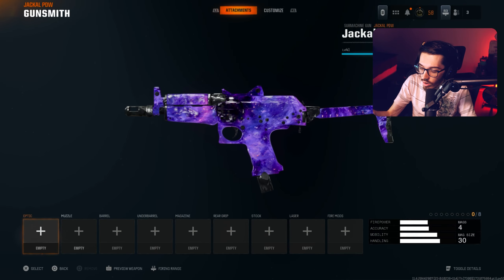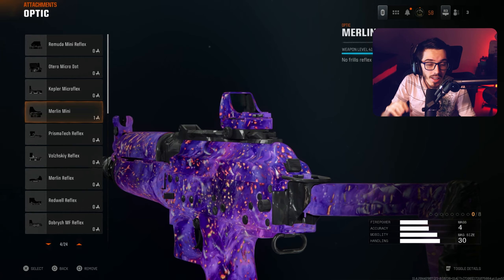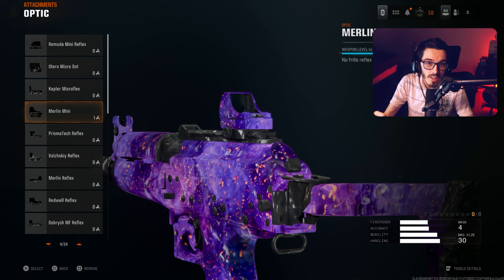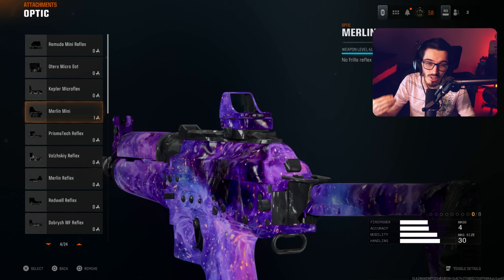We're going to start out with the optic — this is an optic I've been using on a majority of my classes: the Merlin Mini. It is an amazing attachment to use, and honestly you can get away with using an iron sight if you'd like. You don't need to put this on, but with the Merlin Mini I was going crazy and dropped the nuke.